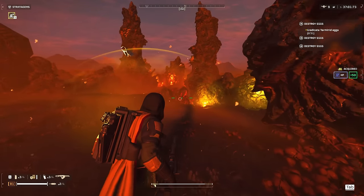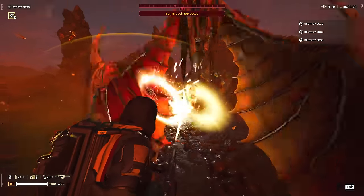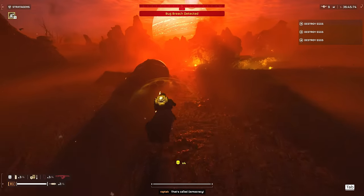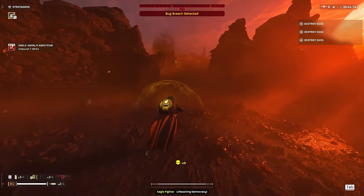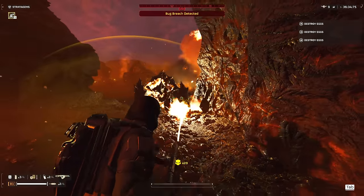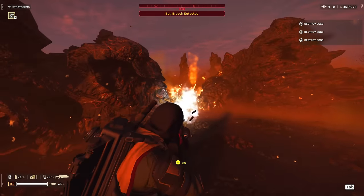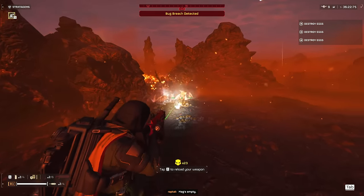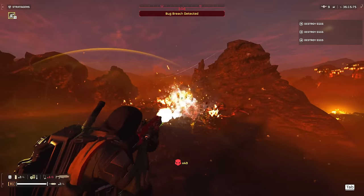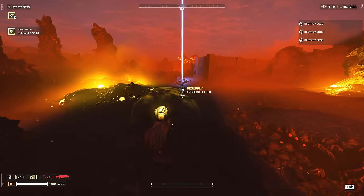I hear another fat reinforcement group — come on buddies, call for a bug breach. Let's go! The napalm is about to do serious damage — trying to clip this charger. The incendiary grenade is also able to close the entrance to the bug breach. 36 kills, 38 kills, 40 kills — that was quite hefty. That bug breach is done so quickly, holy shit.